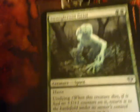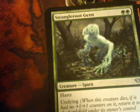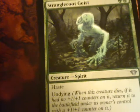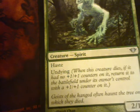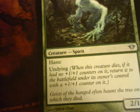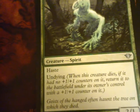Strangle Root Geist. Haste and Undying. Undying is like the anti-persist — if this creature dies and there are no +1/+1 counters on it, it returns to the battlefield under its owner's control with a +1/+1 counter on it. So Morbid would still trigger, but he comes back.